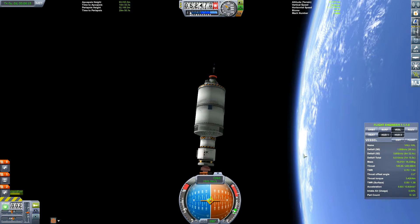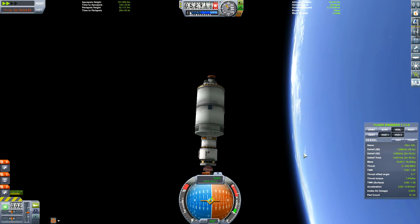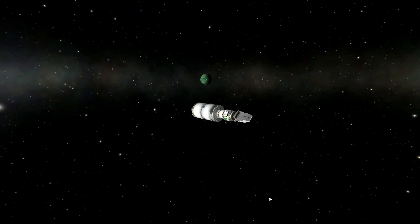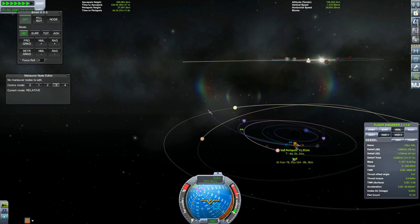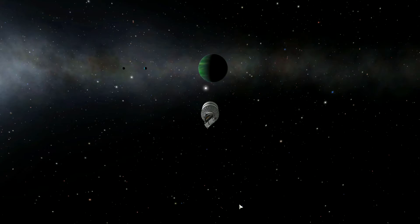However, as you just saw, we damaged the rocket as we went up. So I was wondering, could I get this to survive? Obviously we had enough fuel to get to Jool, but do we have enough fuel to get around orbit at Val? And the reason why I rushed editing this is because I was playing No Man's Sky, obviously.